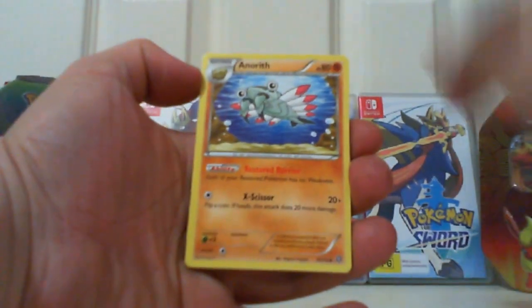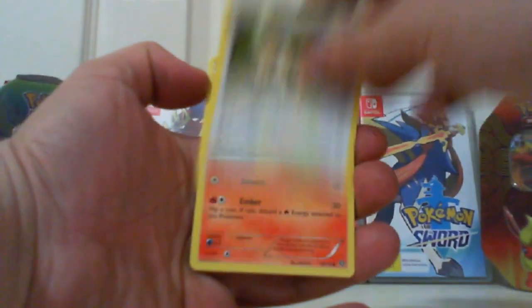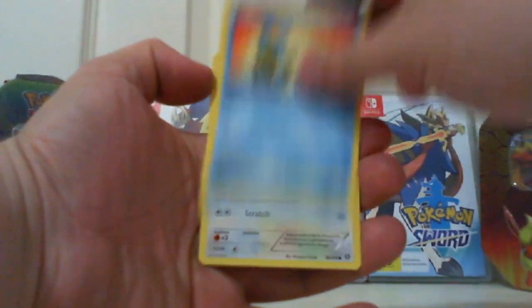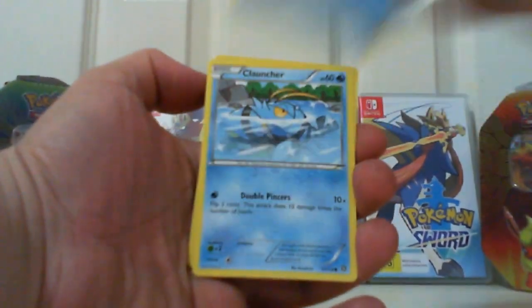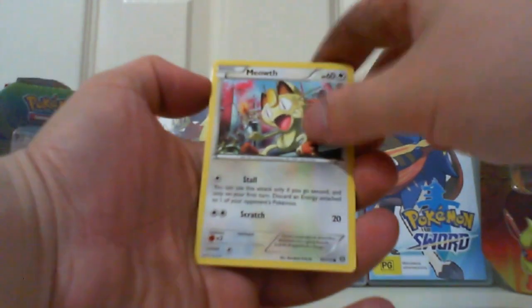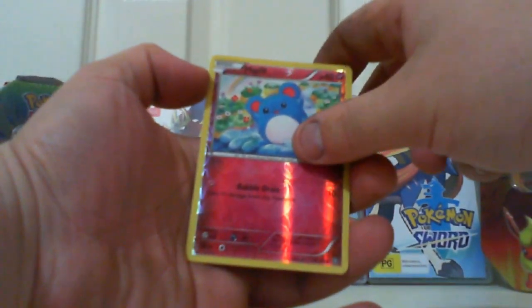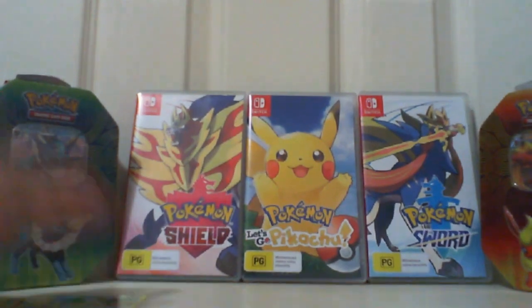Here's a Hawlucha, Anarith, Persian, Chimchar, Rufflet, Shoahs, Klaucha, Meowth, a Meowth reverse, and a regular rare Talonflame. So nothing too great so far.